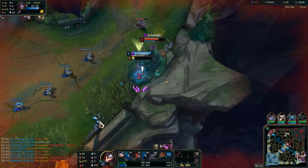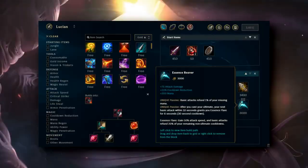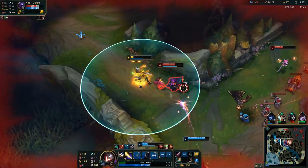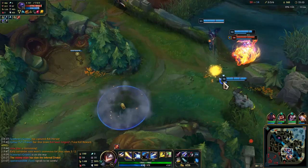Most ADCs in this meta don't scale until later on, making Lucian one of the strongest ADCs right now. I've added Essence Reaver right at the end here — if the entire enemy team is squishy and you're ahead, you can ignore Black Cleaver and replace it with Essence Reaver, then continue the build as normal.